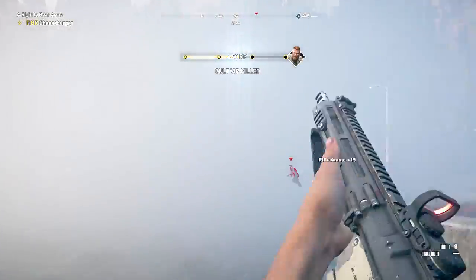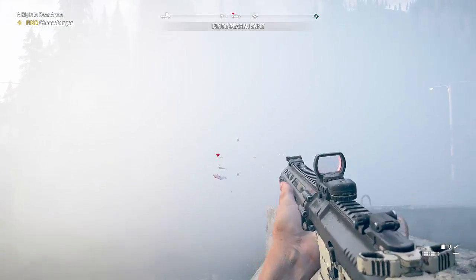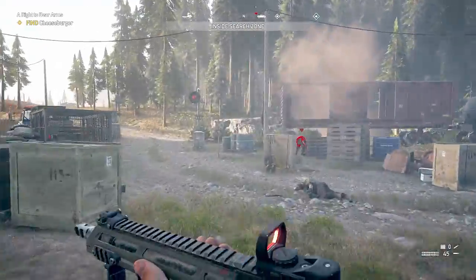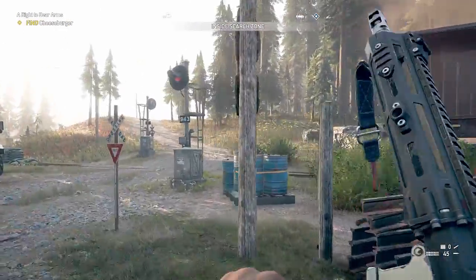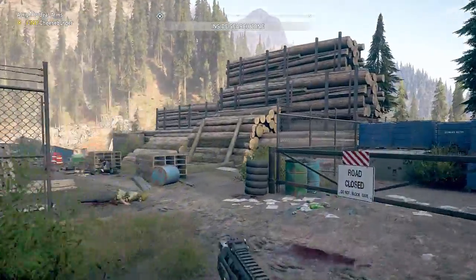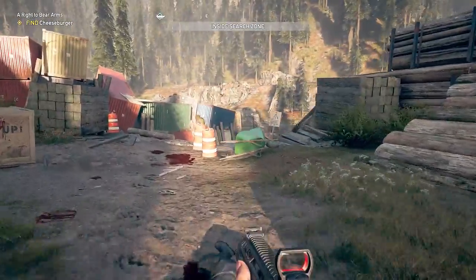If you can take all these dudes out before they call the helicopter, you'll make life a lot easier for yourself. Last time I got them all, found Cheeseburger, and then as soon as I gave him some salmon, the helicopter shot in and it was mission over. So if the helicopter does come, there's a plane in the water you might be able to use to shoot it down. If not, you're going to need a bazooka, or just restart the mission.